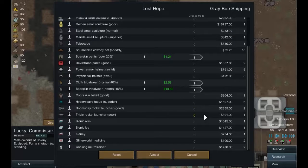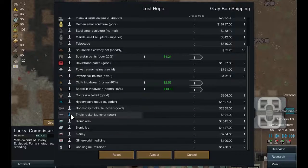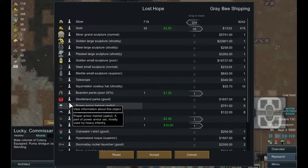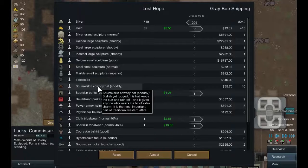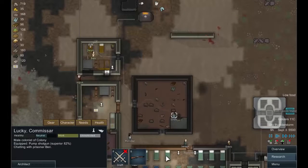Let's see what we can buy. Hmm — a telescope for doing amateur astronomy. It's a relaxing and fun hobby for a certain kind of person. We could afford it, but do we really need it at this point? I don't think so. Don't really need Glitterworld credit, and can't afford anything else. I'm tempted to get this cowboy hat, but the quality is shoddy and that will just annoy the person I'm asking to wear it. So no — we'll just take the money and run.